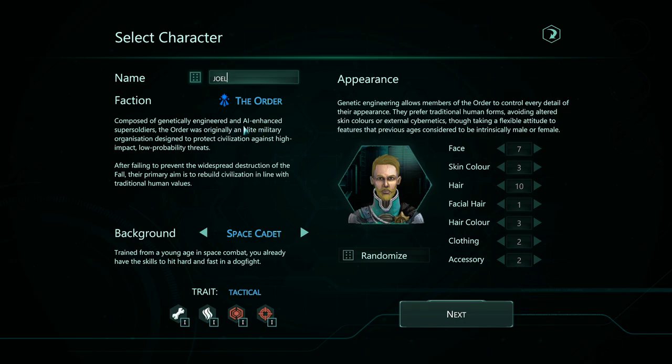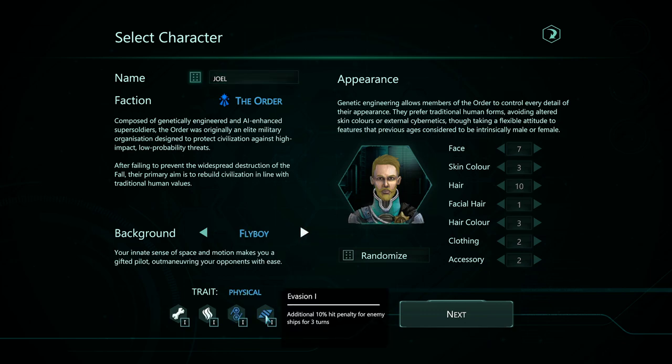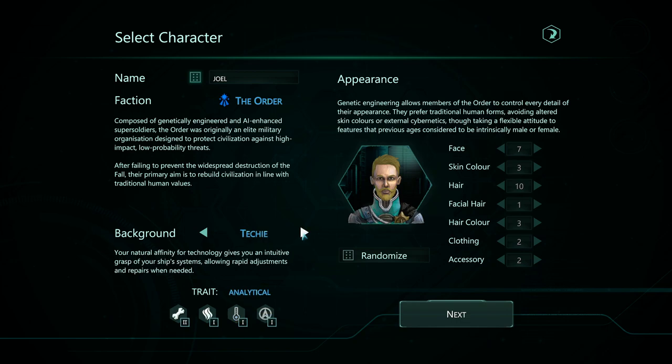This probably affects what kind of equipment you can get from your own space stations. What you can change is your background. The Space Cadet gets benefits to precision attack and a weapon boost. You always get repair equipment and extinguish fire. The Flyboy is your evasion and speed. We're going to be the Techie. You get a boost to your shields and heat dump. Our weapons will produce heat and this helps cool them down.